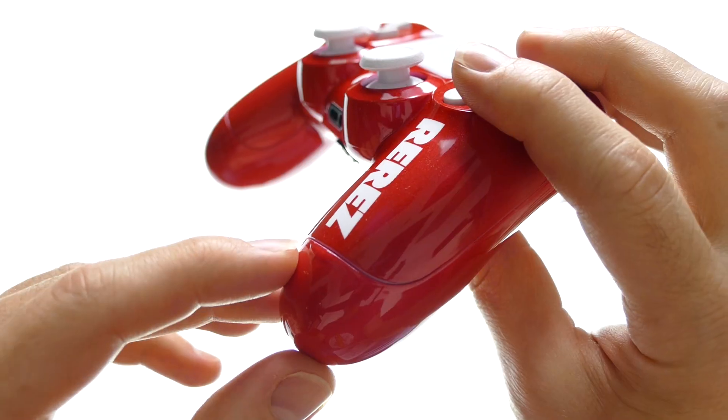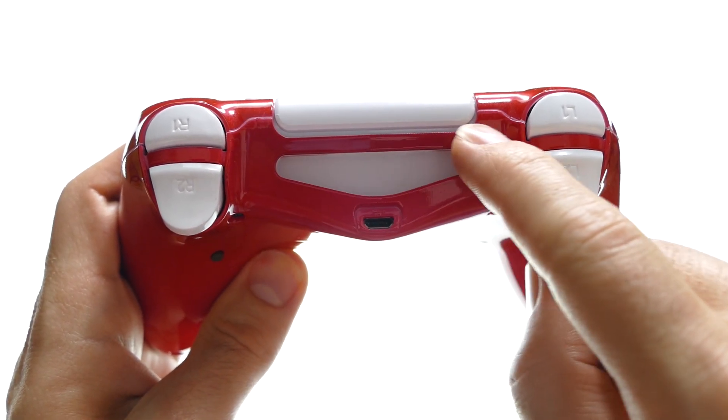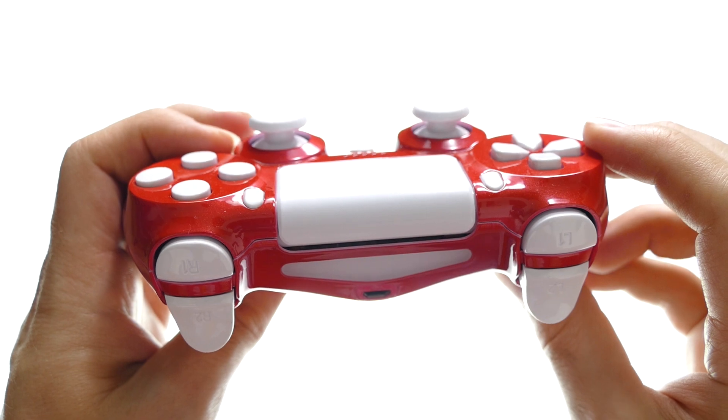The Re-Res customized controller doesn't have any button identifiers, so you have to already know that's X, that's triangle, that's square. If you're a novice to PlayStation 4, you might not want that modification. They do have a huge range of customization options. The design looks cool, but there is a noticeable gap just beneath the Re-Res pad area and above the LED light — because they're stuffing all those extra mod configurations inside, the controller shell isn't perfectly sealed.